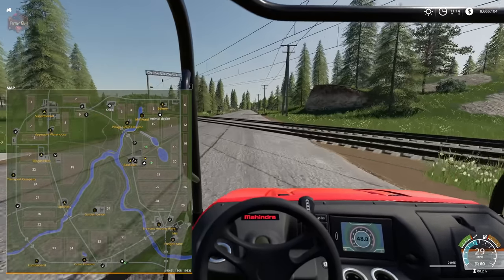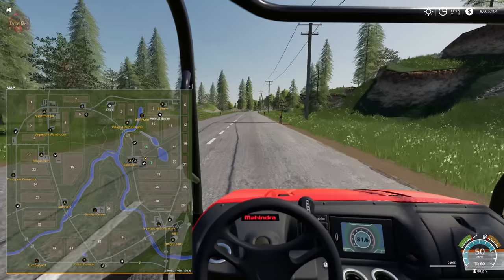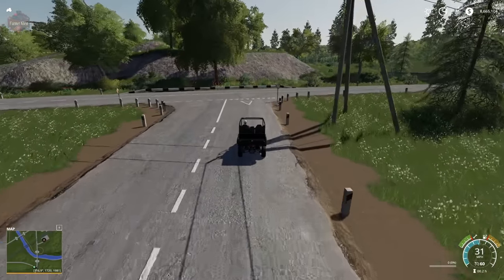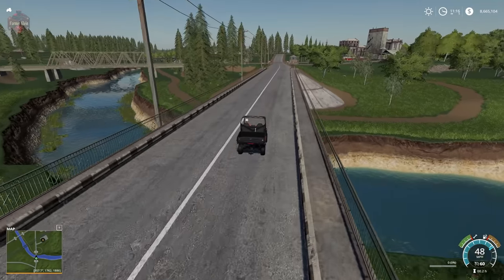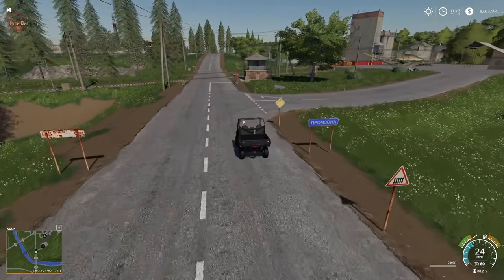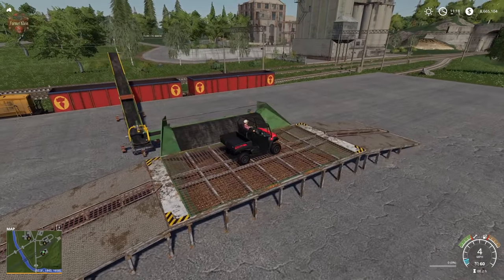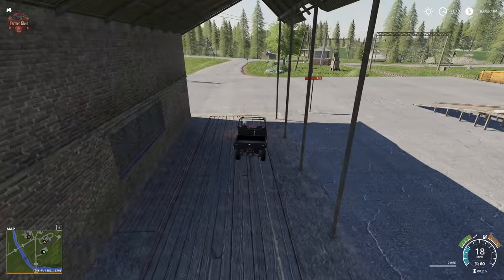Heading over to the freight yard. There's a root crop sell point up here with a conveyor belt, a waiting train car, and the scales work here.